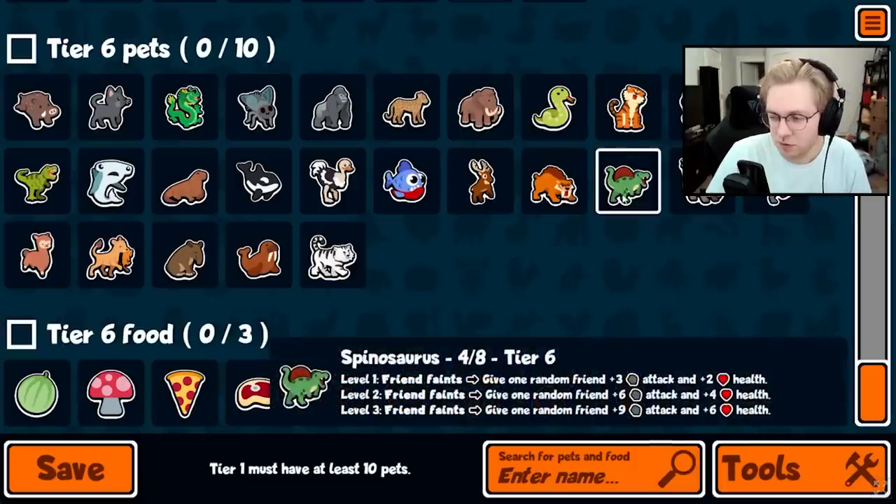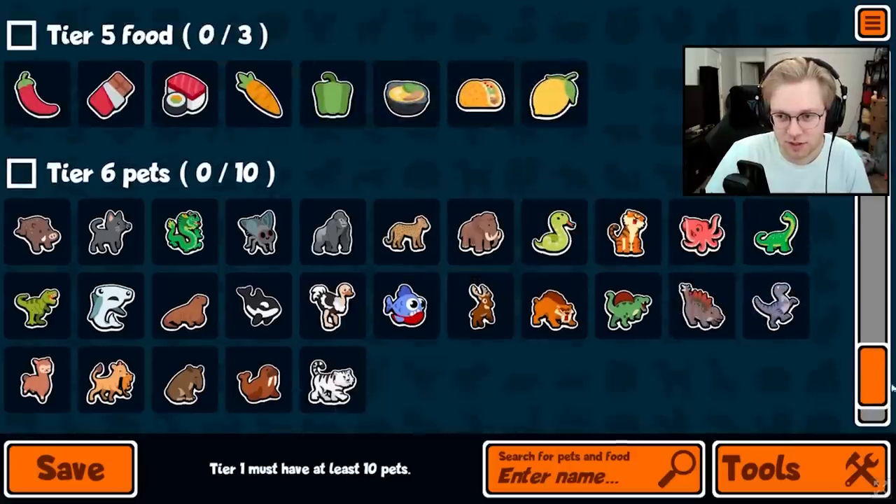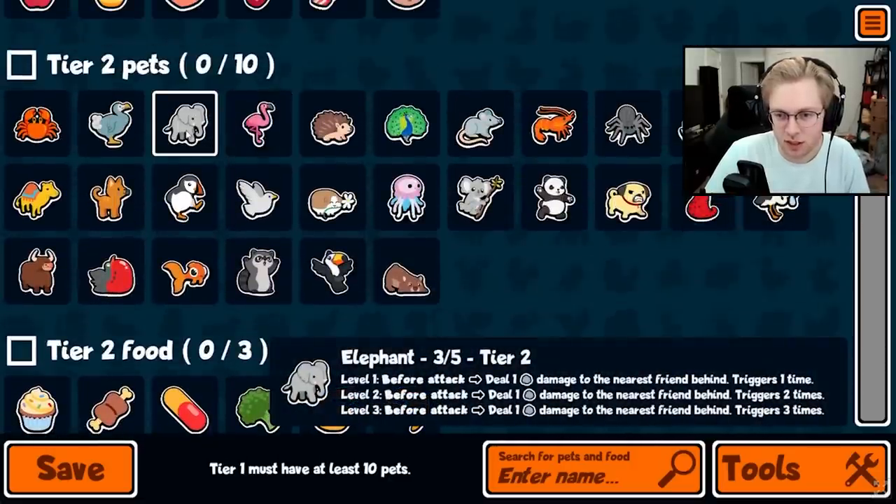There are also a few rewording changes. For abilities that say 'repeat X times' — like the elephant — it now says 'triggers one time' instead of 'repeats X times,' because it was confusing: at level 1 it repeated zero times and at level 2 it repeated one time. Saying it triggers once, twice, or three times is much clearer.